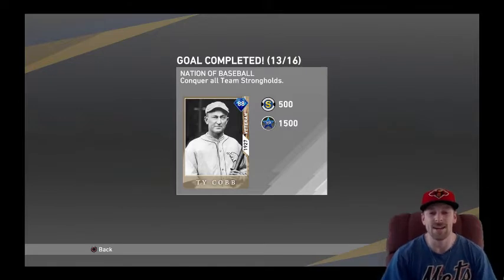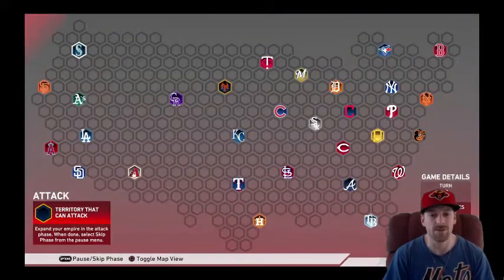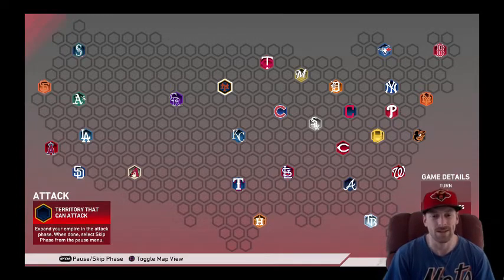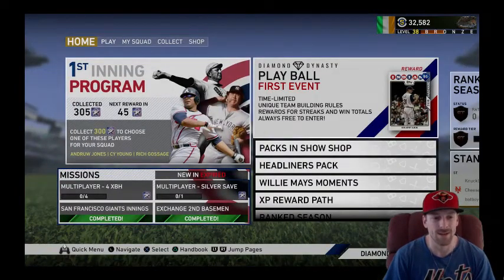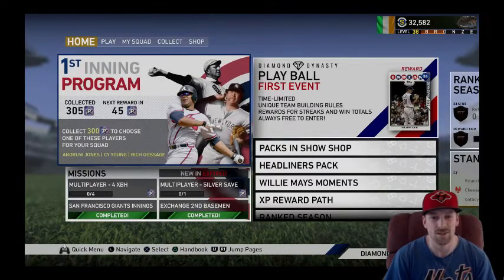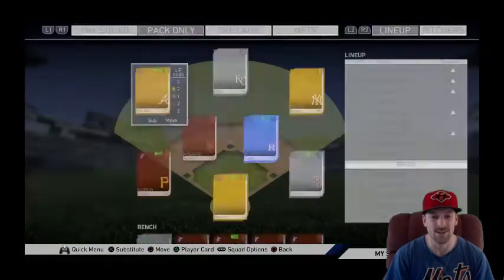We should be getting a few other things as well — yep, another pack there, and Ty Cobb, the 88-rated diamond. I don't believe we're going to bring him into this series, but let me know in the comments. Remember this is pack-pull only, so this isn't necessarily a pack pull, but it's definitely a player I'm going to use on my account. I think I'm going to do this again at some point — it was a lot of fun and addicting. It did take quite a while, so just do it throughout the day whenever you can. We got 300 points in the first inning program, finished conquest, and we have Ty Cobb on our team. Let's take a look at his card.